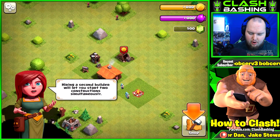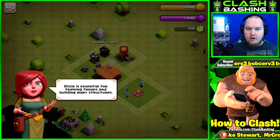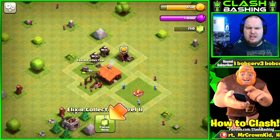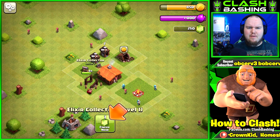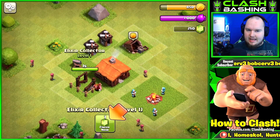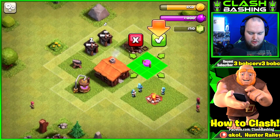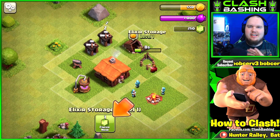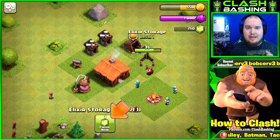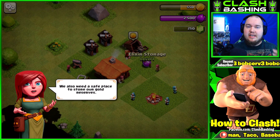We need to get our village into fighting shape. We get our first builder's hut, then our elixir collector. We have two builders available and we can get our elixir storage. Again, 10 seconds - not that big of a deal guys, just wait it out. That's going to be crucial early on: don't spend your gems early. Save them for boosting up armies and a little bit later in the game.